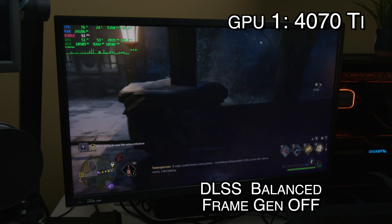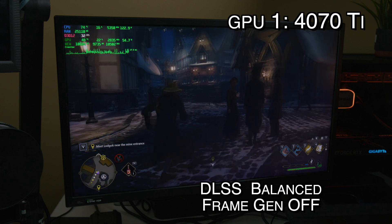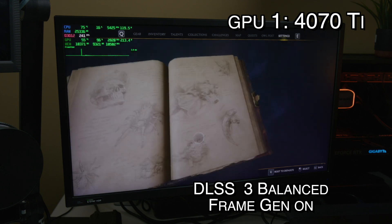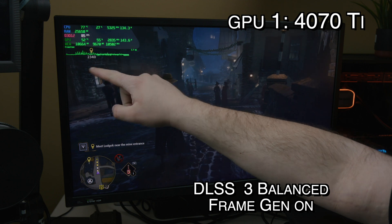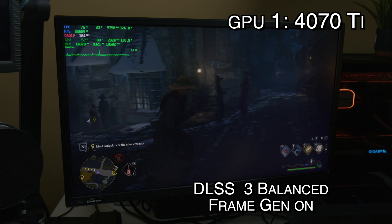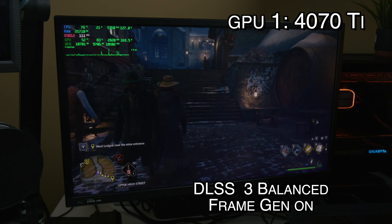DLSS 2 still shows some stuttering and freezes — it's a modest improvement but the game is still struggling. When we put frame generation back on to make it DLSS 3, we jump to 90 fps and it feels much smoother, as you can see in the frame time graph. Up to 118-120 fps — this turned out to be a great advertisement for DLSS 3. The frame time is dramatically better, with almost none of those jarring spikes. That's a big difference, but this is the 4070 Ti — let's try other GPUs.